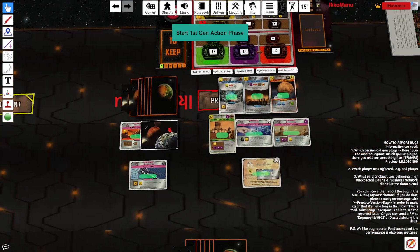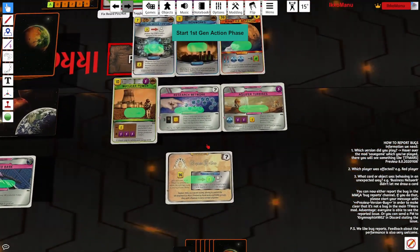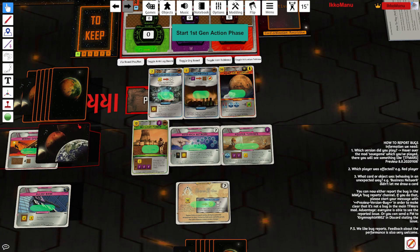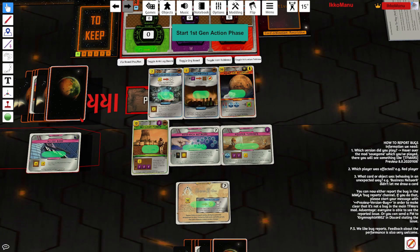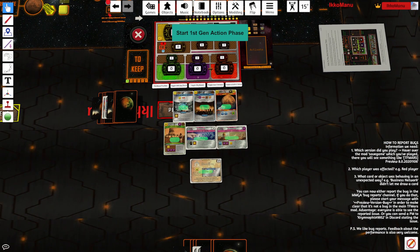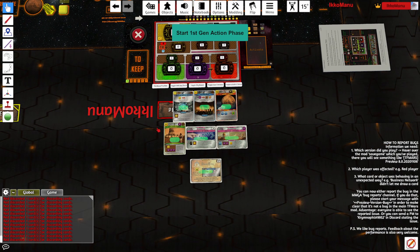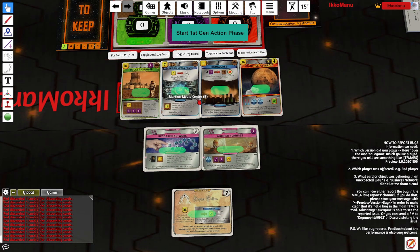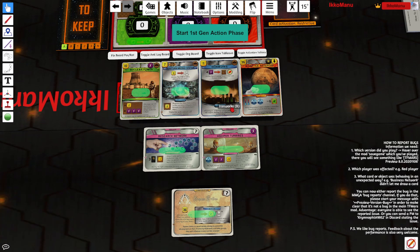Another two cards if we are lucky and nobody else takes them. So I think pick Septum Trivus with these few preludes and then these four cards. Try to get the bumper online as soon as possible. Play Nuclear Power in the first gen.